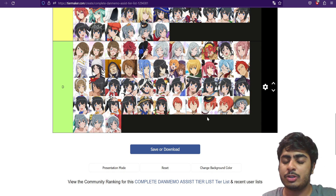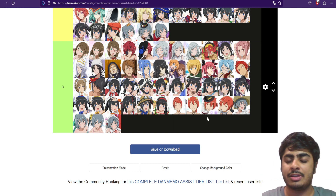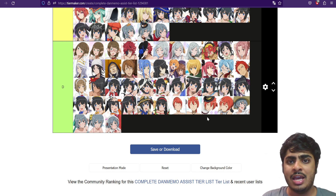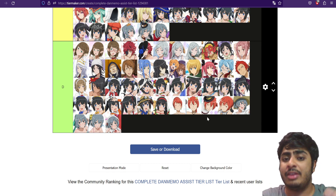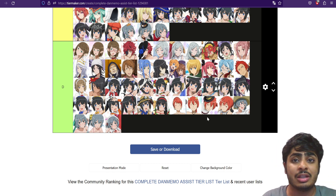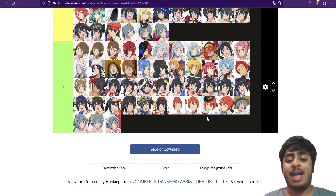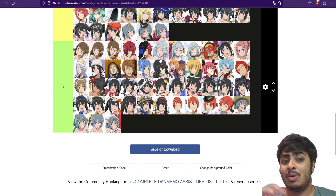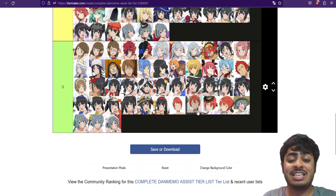The problem with these D-rank assists is that they only have either one buff or debuff, or alternatively they have like an ailment resistance and then minus five or ten percent endurance, which is just useless. Because of that, they haven't aged well at all — they've been outdated, outclassed, and outmatched. If you get one of these units, tough luck; better luck next time.